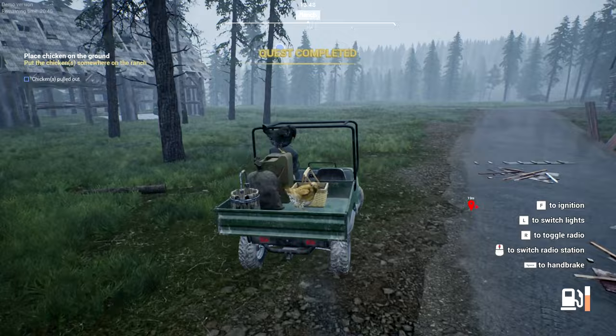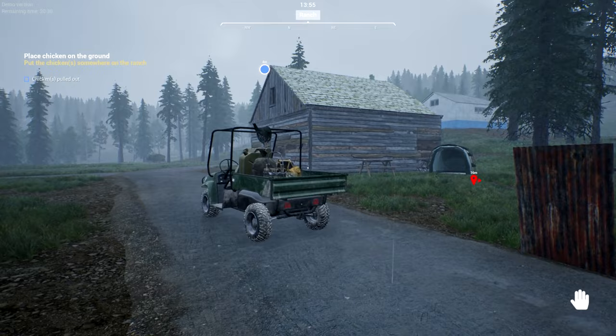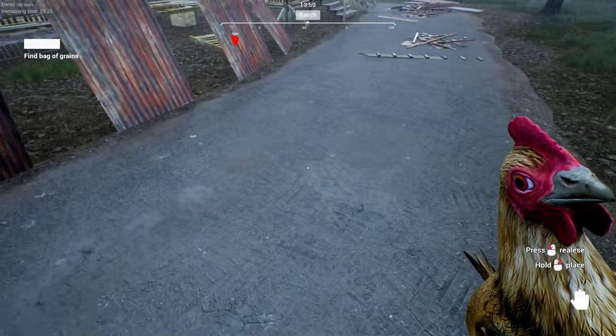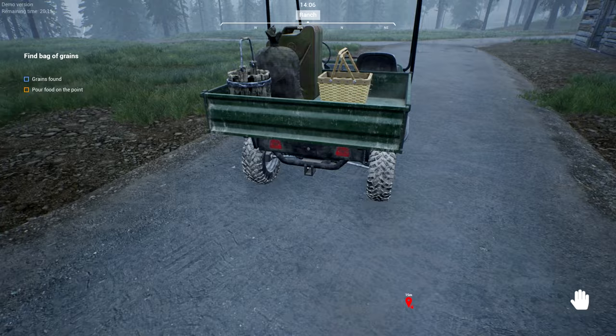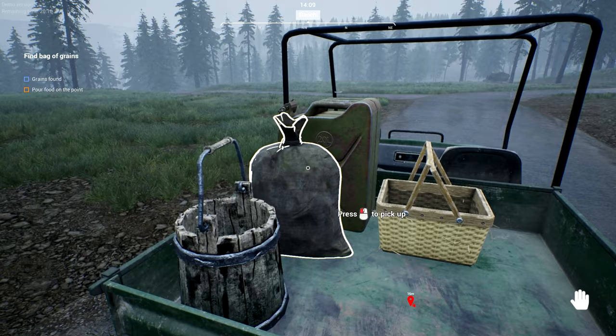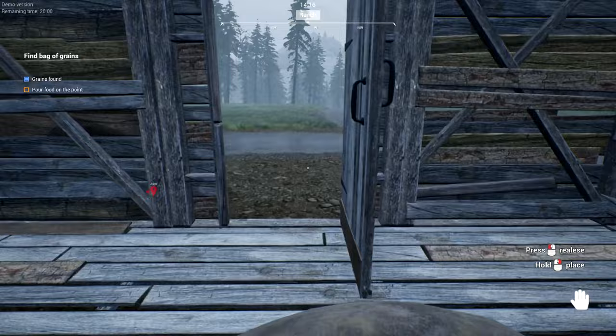Back at the ranch — happy that quest is complete. Just gonna park right over here. I don't know what to do with you guys — the quest says put the chickens somewhere on the ranch. I just threw you on the ground, sorry — I should place you properly. Remember when we drive not to run them over. Grains found — that's the same bag we have. The dot on the map was pointing me to it.